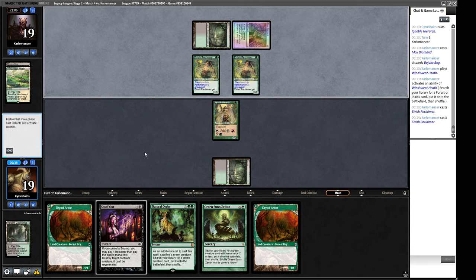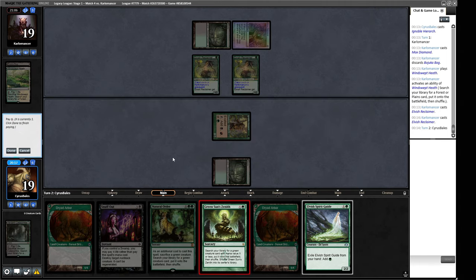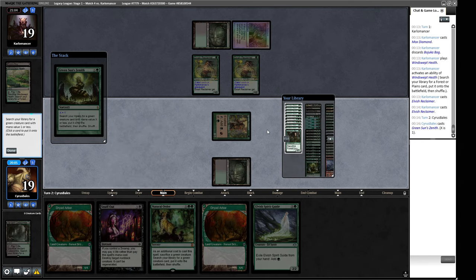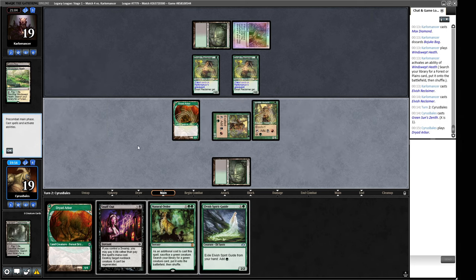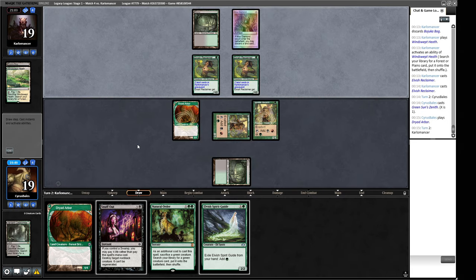A Mox Diamond, two Reclaimers — a little bit awkward. Two Reclaimers makes Pithing Needle a lot worse. What's the Green Sun's Zenith going to get? I think the play here is Green Sun's for another creature or Dryad Arbor, and we could get a two-drop here, or just get more mana dorks and try to put a big Natural Order on the stack. I want Natural Order — so let's get another Ignoble Hierarch really. Dryad Arbor it is — I don't think there's any point hitting a Reclaimer, and we'll save our Needle for a Knight if they have two of them.